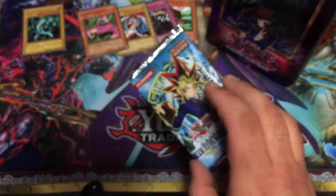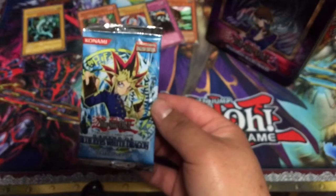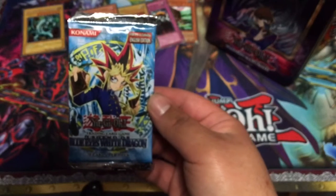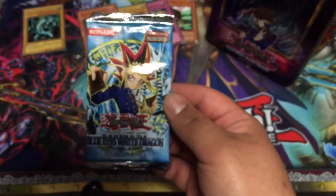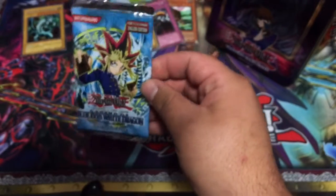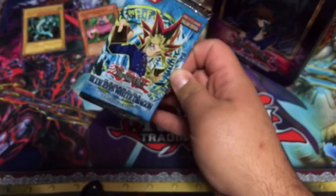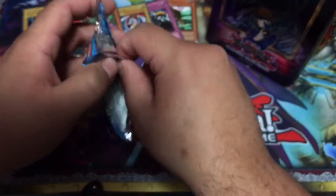And then the last one, which is the very first booster pack ever — Legends of Blue Eyes. In this you can get a Blue Eyes, a Red Eyes, a Flame Swordsman, Dark Magician, Gaia the Fierce Knight, Celtic Guardian, and Gaia the Dragon Champion, which would be clutch. For the spell and trap cards — old cards, a lot of banned ones: Dragon Capture Jar, Dark Hole, Raigeki, Polymerization, Monster Reborn, Pot of Greed. Oh yeah, I forgot — you can get all of the Exodia pieces in here too, so let's see if I can get one of those.